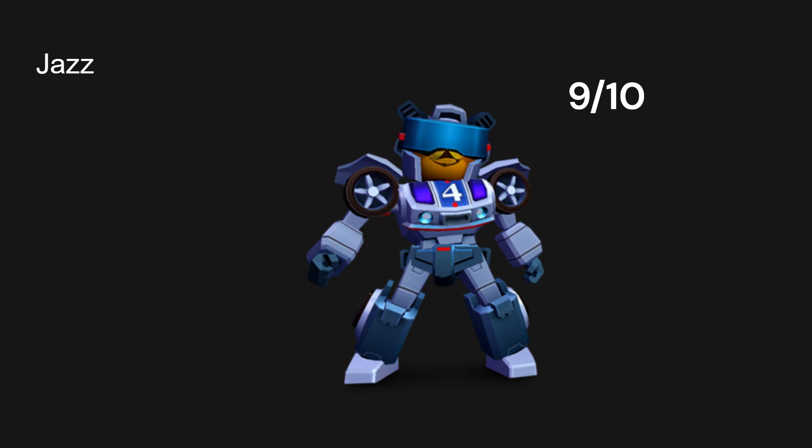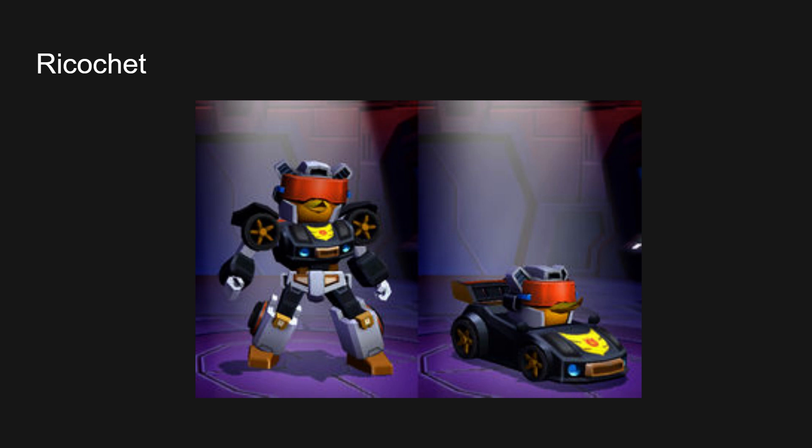And then next up we have Ricochet. You don't know this character so it doesn't matter. This actually also looks pretty good. Ricochet really, really, really dislikes the Decepticons — he will never trust them at all. He has Thundercracker problems. The color scheme 100% works — you don't even need to change his skin color. It perfectly works. I think it's also because the visor is orange. This might be the first 10 out of 10.